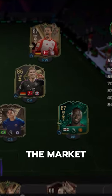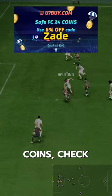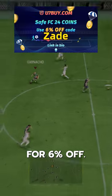We acquired Hojlund via the market for 146,000 coins. If you need FC24 coins, check U7Buy — code ZAID for 6% off.